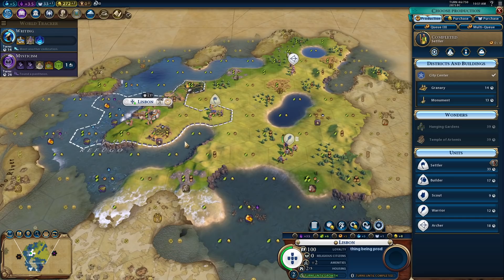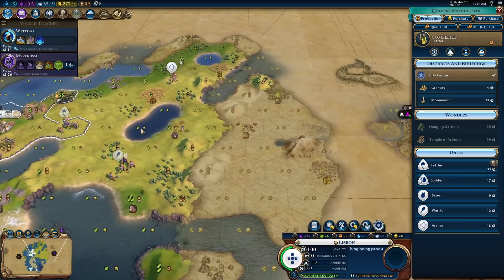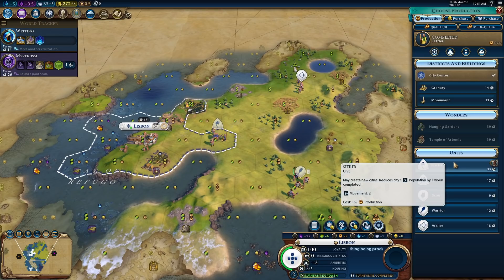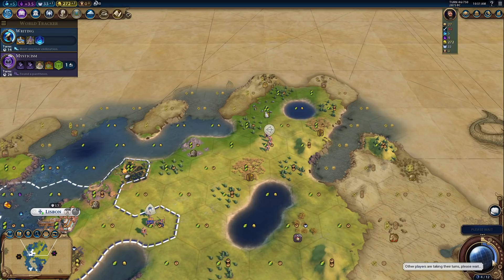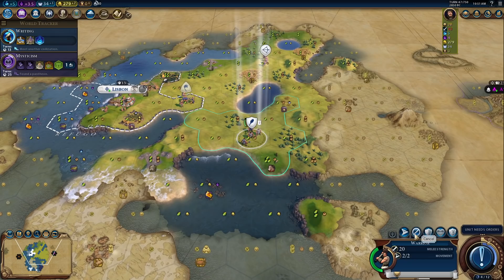What are you building next? I think spamming out another Settler is actually the way to go. We get such a low housing cap, it's not like we want to grow Lisbon too much first because it's not really going to work. We get a Scout — there's not that much for it to scout, although this continent is surprisingly large, and at some point it will be able to embark. I think I like the idea of another Settler immediately.